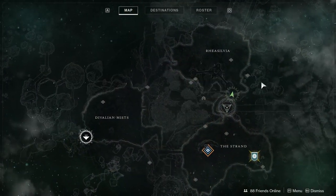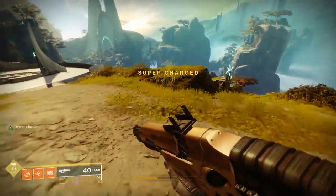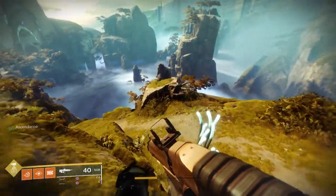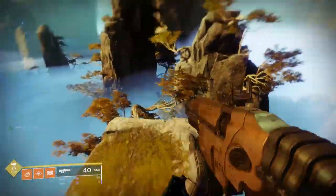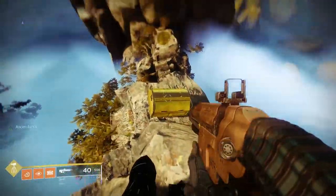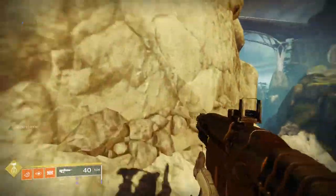Chest 8 is in Rhea Silvia. Out on the right side of the zone, you should see a tall pillar with a statue on it. You need to get there via the smaller pillars, so get to platforming. When you finally get to where the statue is, face the Harbinger's Seclude Temple and start jumping.